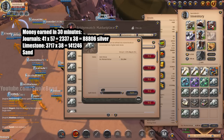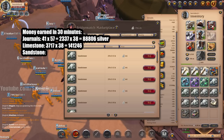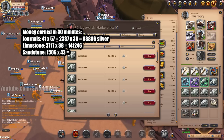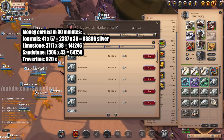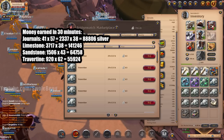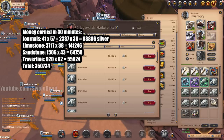Travertine is going for 62 silver on the market. We got 902 travertine — 902 times 62 is about 55,900 silver. Adding it all up: 141,246 plus 88,806 plus 64,758 plus 55,924 equals roughly 350,700 silver in 30 minutes. That's not great honestly — it works out to about 700k per hour. Limestone blocks are 27 silver while the raw resource is 39, so refining math might improve the total but I'm not doing that calculation today.